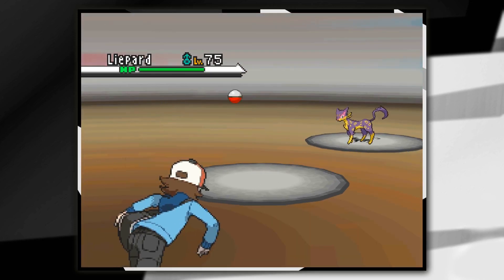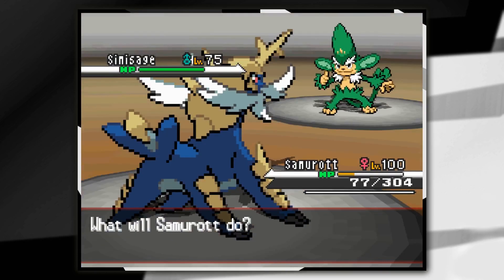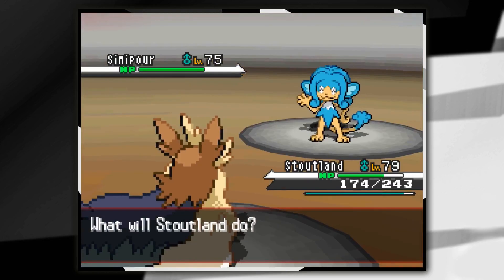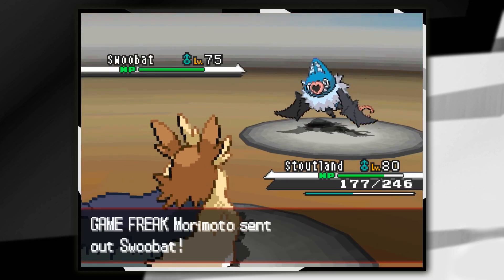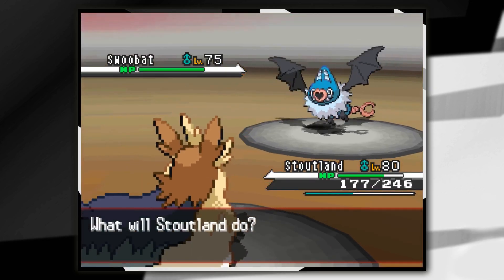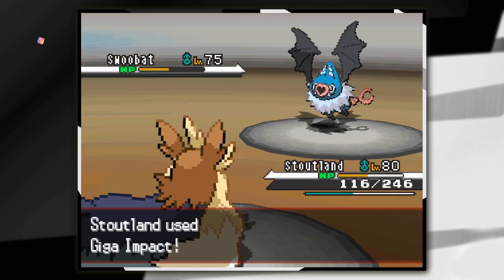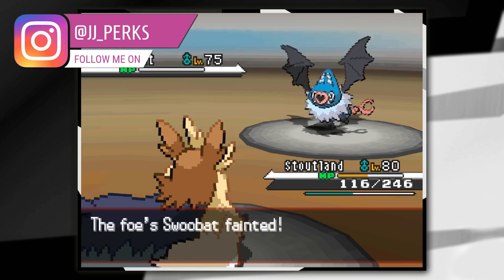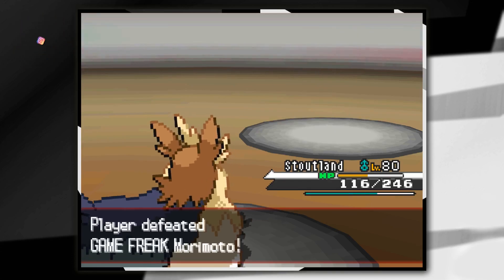His team consists of a Liepard at level 75, a Zebstrika at level 77, a Simisage at level 75, a Simipaw at level 75, and finally Swoobat at level 75. Clearly the calibre of Pokemon isn't as strong as Cynthia's; however, level 75 Pokemon in a single player game is very difficult, making Morimoto a strong trainer indeed.